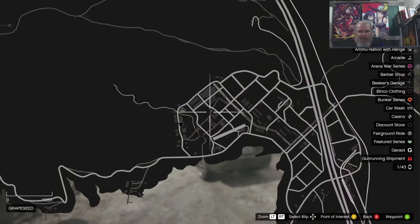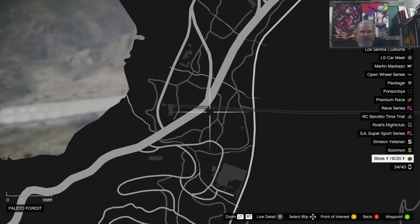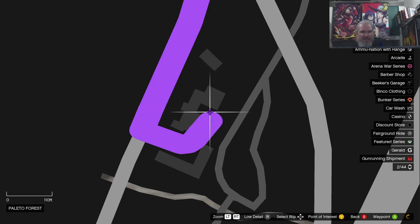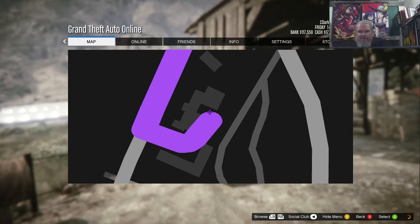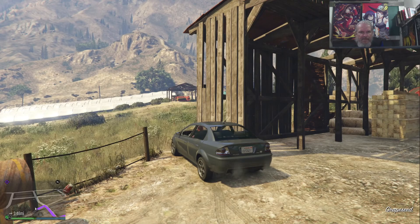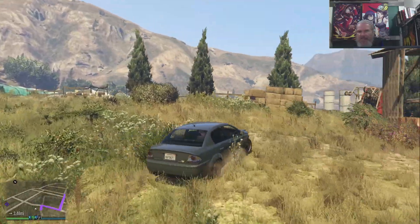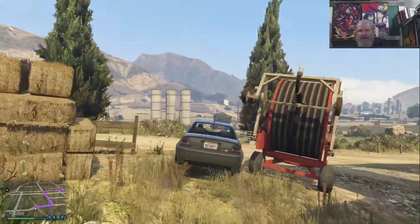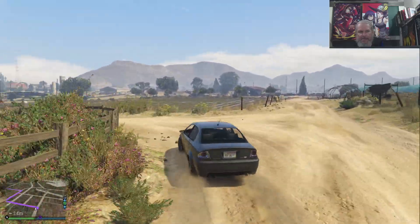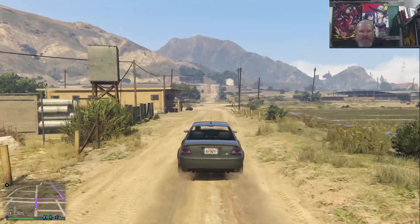Now clue number four — I find this one a little difficult to locate on the map. I think it's right here. It's Paleto Forest. This one is a substantial distance — about three and a half miles — but it's okay, it's not going to take all that long.